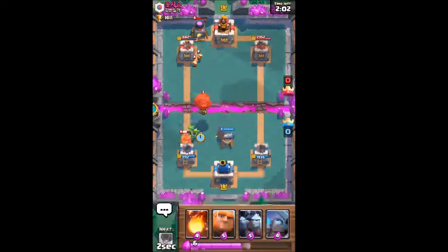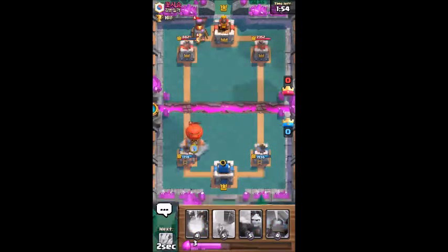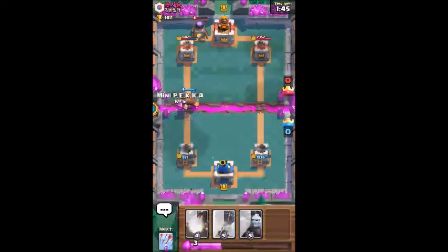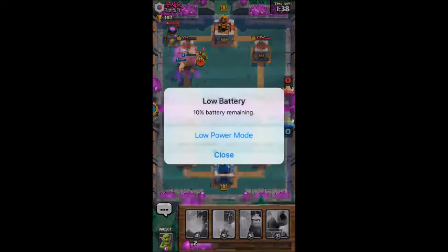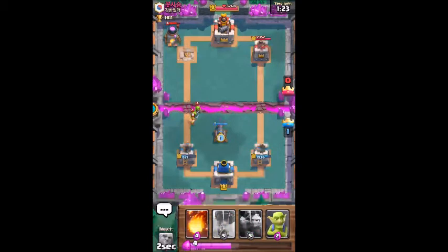We couldn't distract the hog rider, but we did distract the balloon. Let's get a push going. He's winning, but I'm not really too worried about it. Let's send out a mini PEKKA. We just took out his tower! Now all I've got to do is defend for a minute thirty — harder than it sounds. I'm all nervous now because I don't want to lose this.